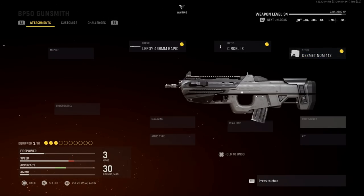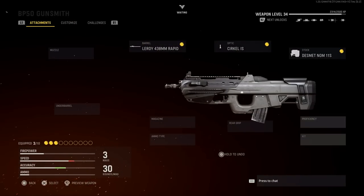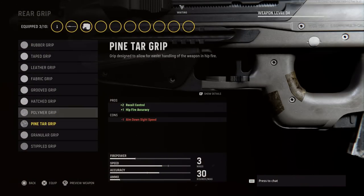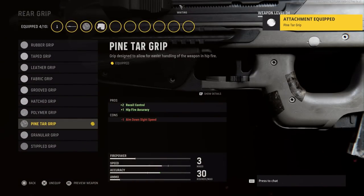For proficiency, none of this really matters — you can throw on whatever you want. Same with the kit. For the rear grip, we'll throw on Pine Tar for a little bit better recoil control and hip-fire accuracy.